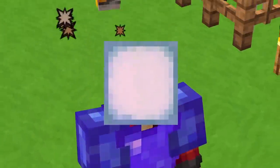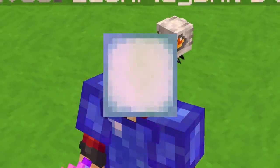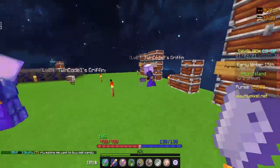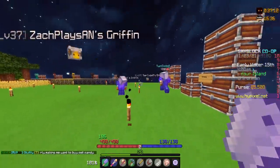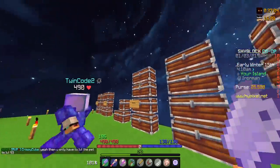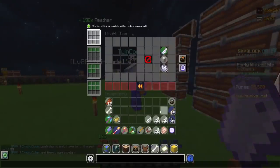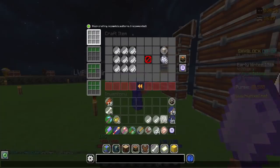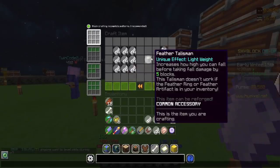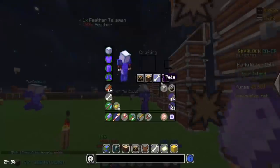Today's video starts off by collecting talismans we've had recipes for, basically doubling the amount of accessories we have and starting to fill up our accessory bag. The first talisman we craft is the feather talisman. We placed down a chicken minion, and it's time to use some of its drops. We grabbed roughly three stacks of feathers from the chest and went to the crafting table. And crafted — boom, that's another talisman crossed off. Easy peasy, lemon squeezy.